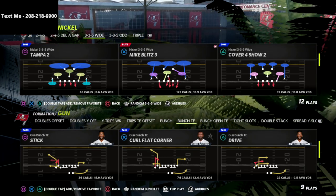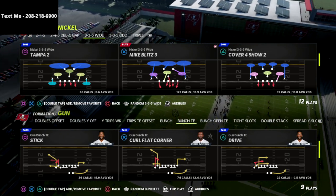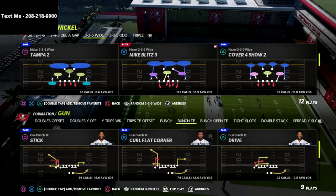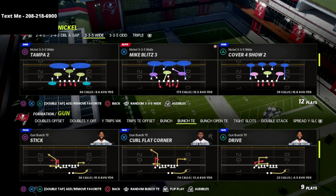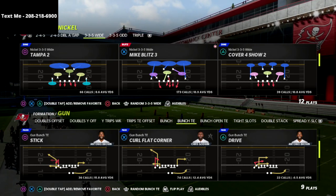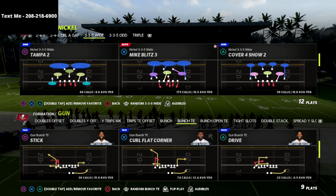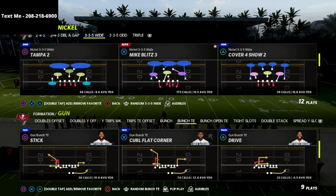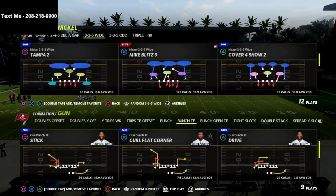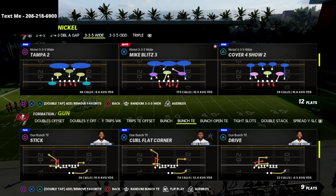Everyone is going to be running cover four show two out of the 3-3-5 wide — I guarantee it. Cover three and cover two are really not effective this year, especially with the latest patch hurting cover three. A lot of people are going to be running the cover four match because it's probably the best defense in the game right now. That being said, with the right adjustments and the right formation, you're going to be able to bomb this over the top for a one-play touchdown every single time.